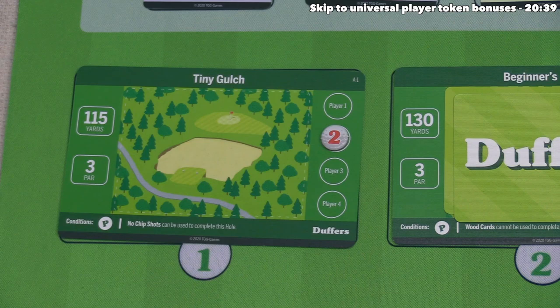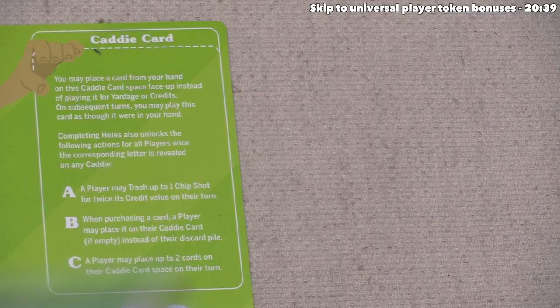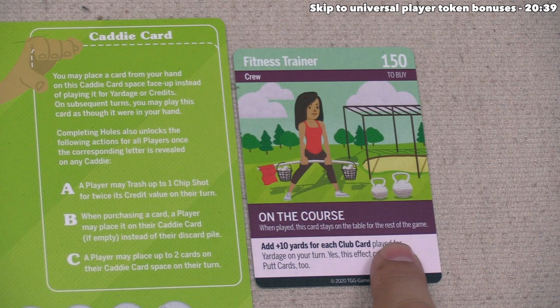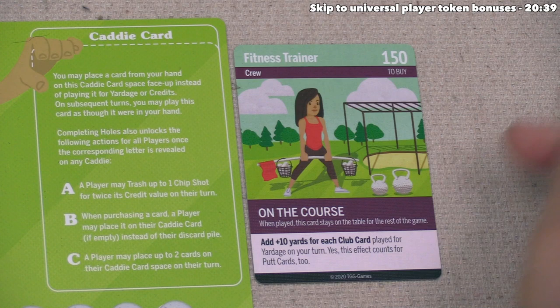Player two chooses a fitness trainer, which is crew — and once again, it says 'on the course,' so when played, this card stays on the table for the rest of the game and never goes back into a deck. Down below it says this adds 10 yards for each club card played for yardage this turn, and this effect also counts for putt cards too. So for the rest of the game, once this is played, player two's clubs will all be a little bit better than they used to be.